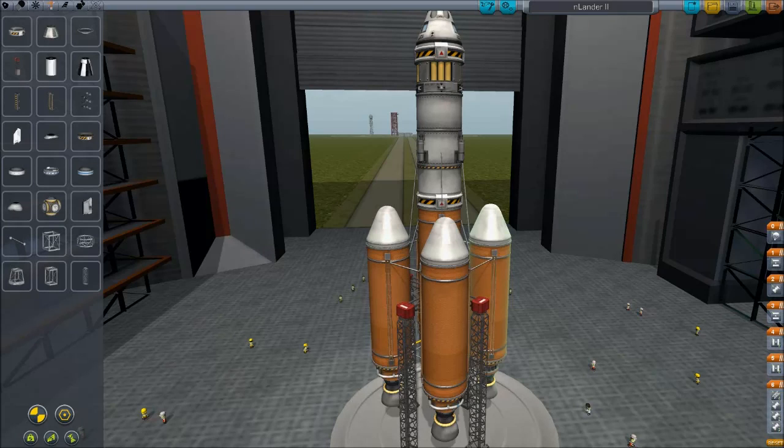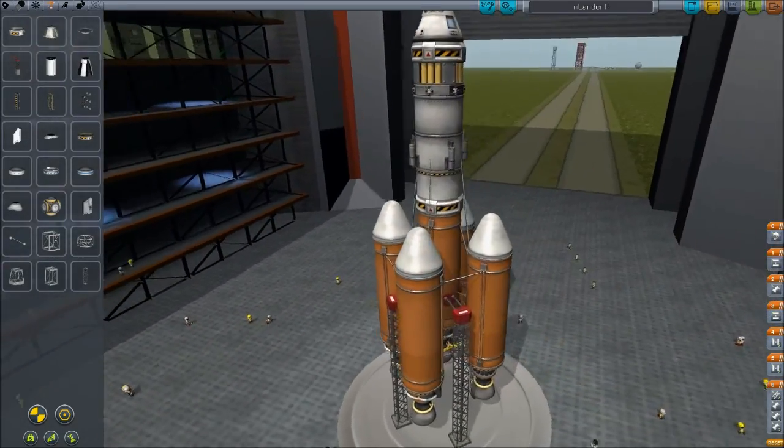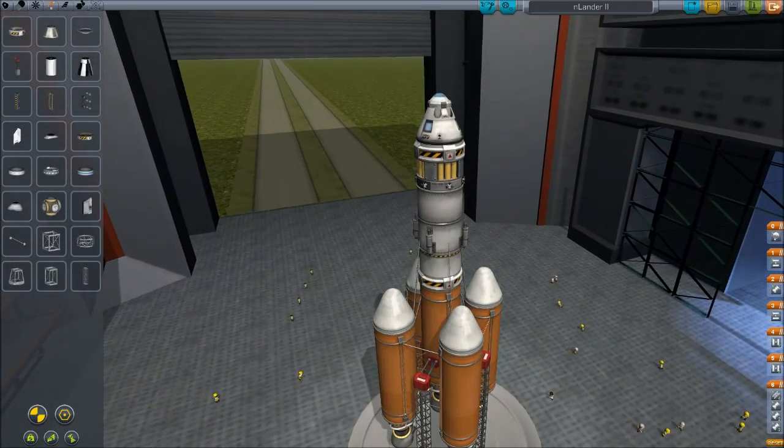So this is our rocket here and you might notice that it's got quite a lot of fuel because we're going to need quite a lot of fuel. We don't know how this is going to go, we're going to wait and see and just hope for the best. Isn't it pretty? You'll notice there's a lot of struts because we're going to need all of them.